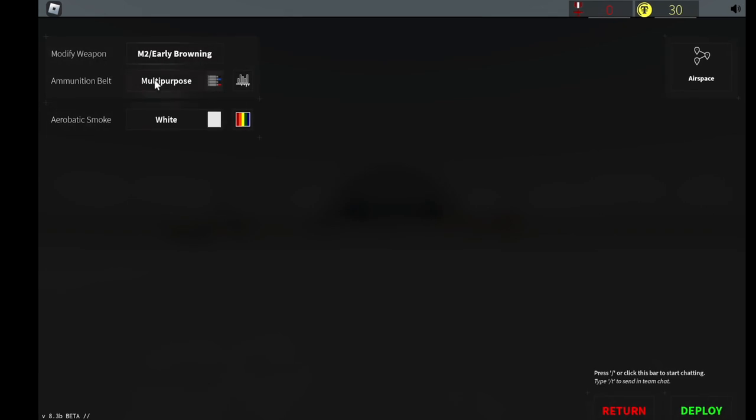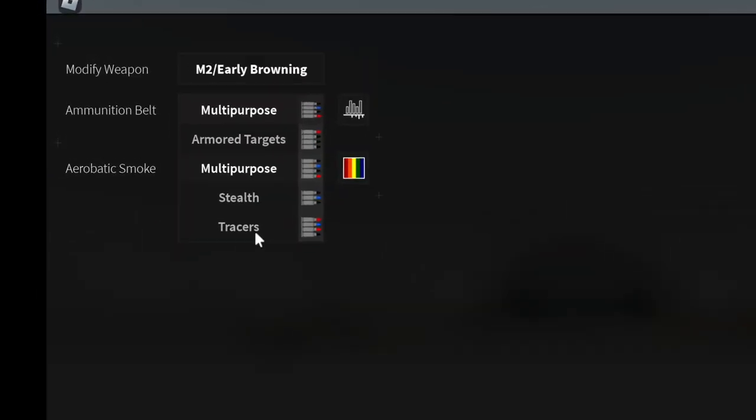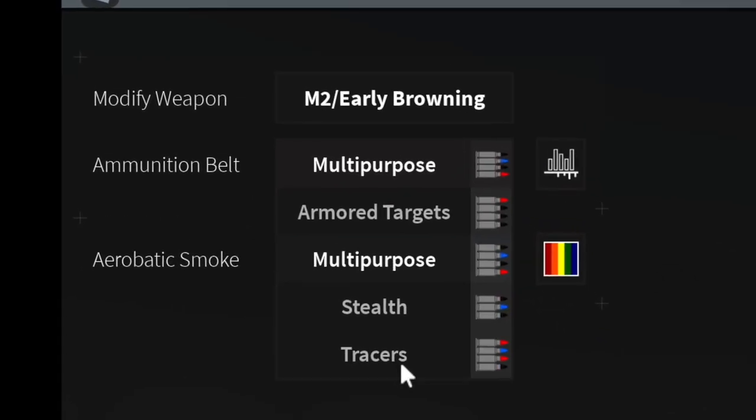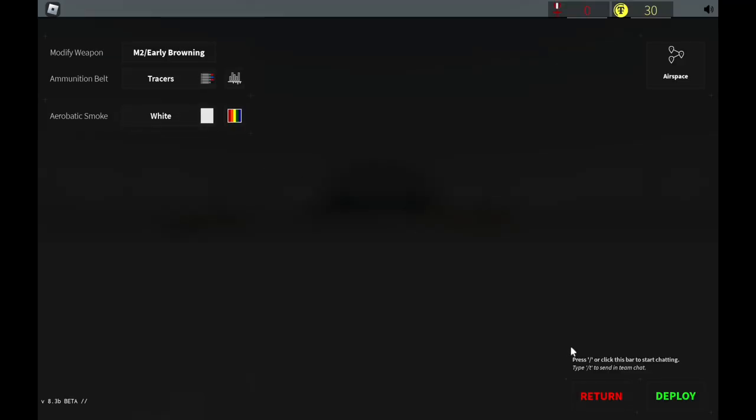If you see in the top corner, you can select the weapon and then select whatever ammo type you want to use. Generally you want to select air targets or stealth belts, but for now we'll choose tracers, because air targets is not available.